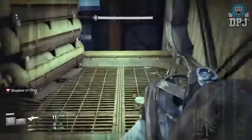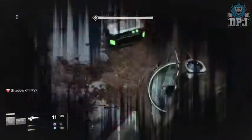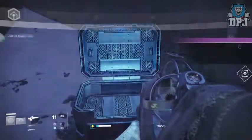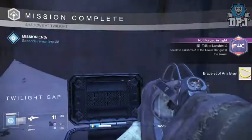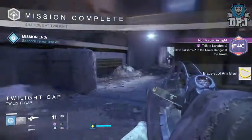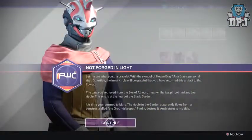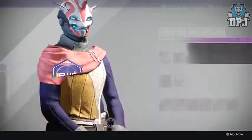Once near that sea flag area, look for a chest. You can see where mine spawns, but I don't think it spawns in the same place every time. Once you have opened this chest, you will be rewarded a Bracelet of Anna. You then need to head back to the Future War Cult vendor in the tower.